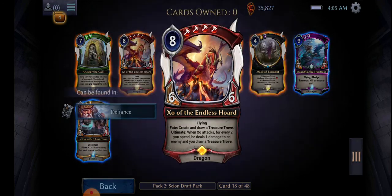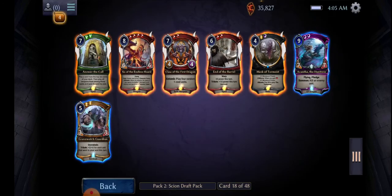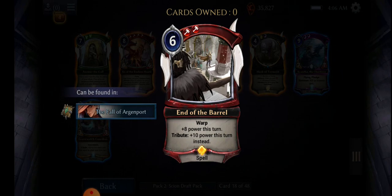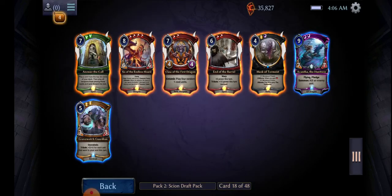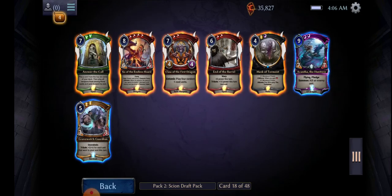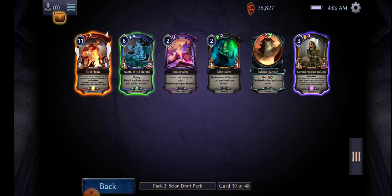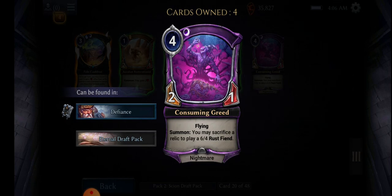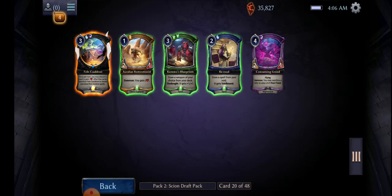The Endless Horror — very unplayable. Entomb — pay for cost and units. End of the barrel, plus 8 power his turn, tribute 10 power his turn instead — so it's a power adder. She's flying, she's pledged, you can kill an enemy unit. She has pledge — I can use her as a sigil. Nice, perfect.